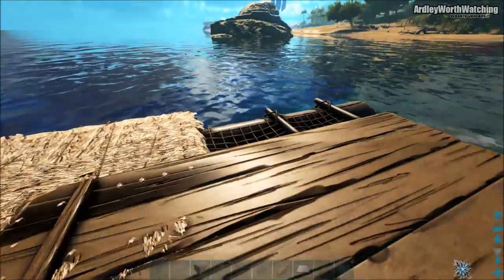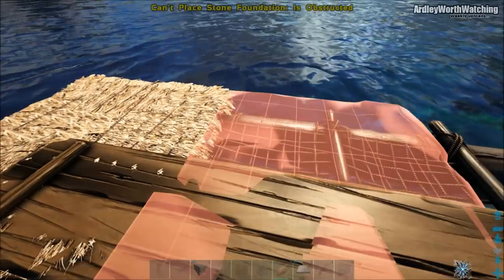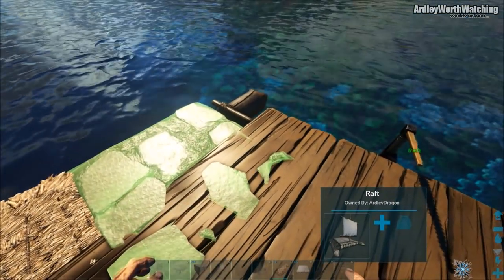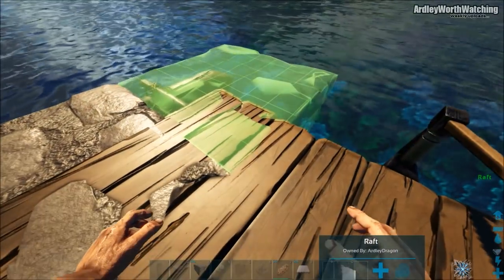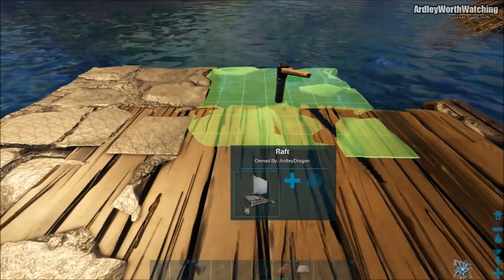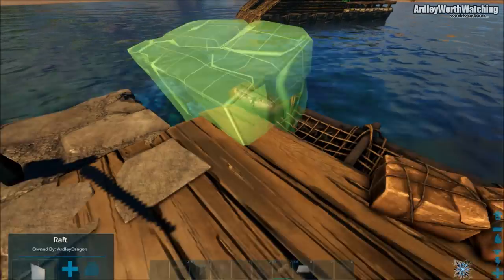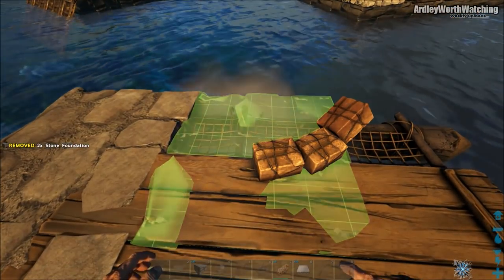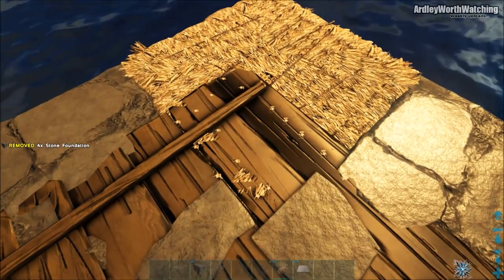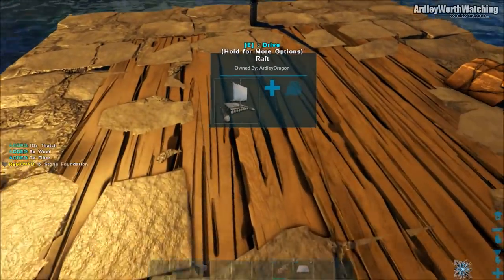Once you've got your thatch foundation lowered underneath, you can change all this into stone. Get your first stone foundation and snap it on right next to the thatch. Carry on this same thing all the way around in a square. Note that I am flying — you don't actually need to do that; you can do it all from standing on the raft or going in the water. Cover all positions including the middle ones.